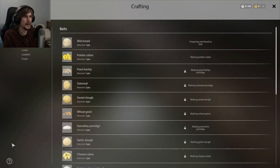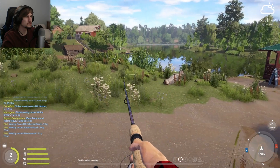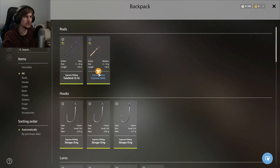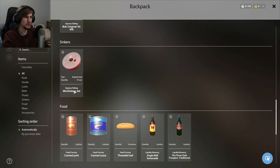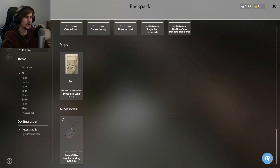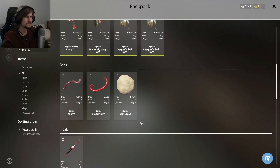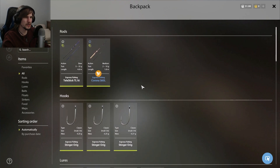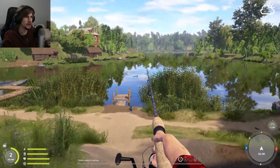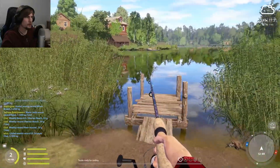Let me check what I have in my backpack — I want to go to inventory. In inventory you've got the rods, hooks, lures, baits, floats, and food. I do have the threaded loaf, a map, and a landing net. It looks like there's also campsite and home storage too. I'm going to keep trying to get our level a little higher and see how things go.